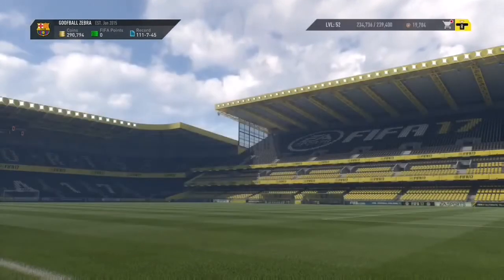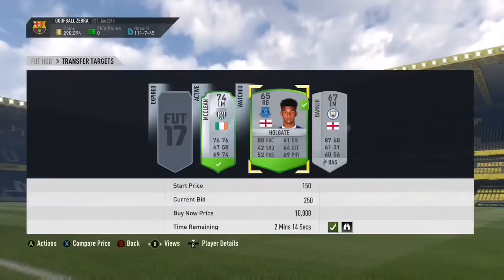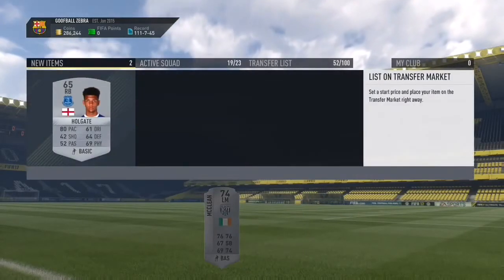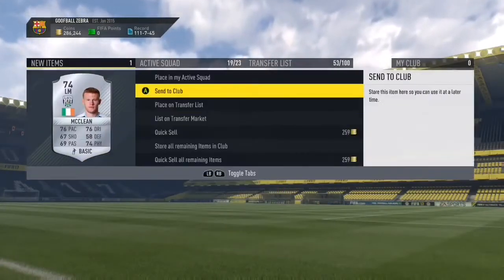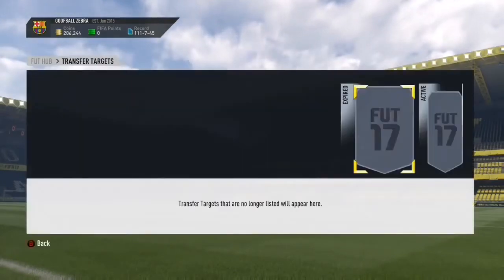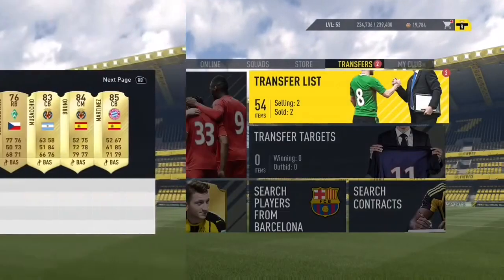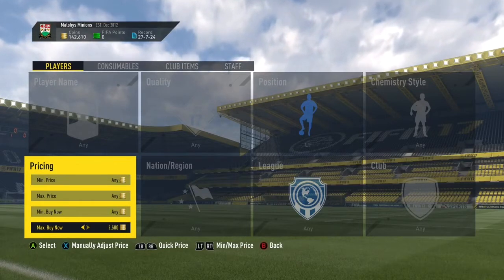Holgate goes for around 1,000 coins, so we place a bid of 350 coins and we're still getting a lot of profit on these guys. I got Holgate for 450 and listed him for 900 — that's an easy 400 coins. I got McLean for 4,500 and listed him for 5,700 coins. That's a nice quick profit.